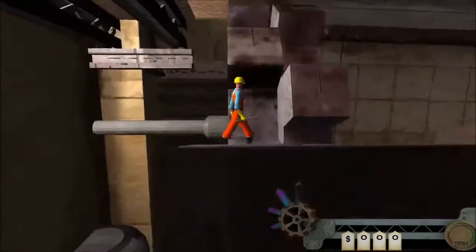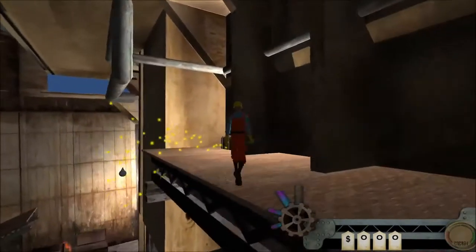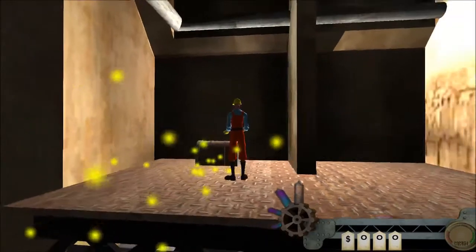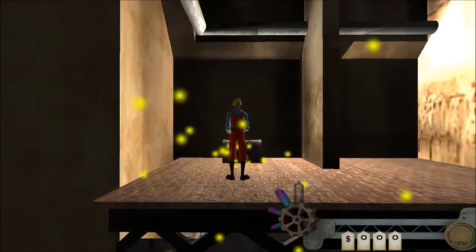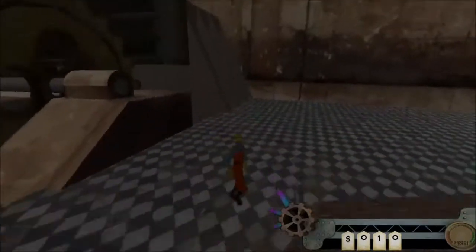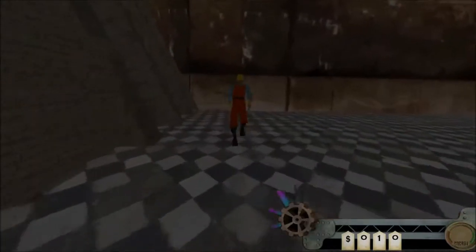Oh look at that — there's a treasure box up there. So we go up here and grab the treasure: only 10 gold. We drop down here to where the turret was, sneak behind it, and switch dimensions once more.